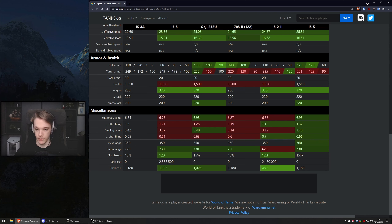Camo doesn't matter for a heavy tank. View range is 350, which means it's completely blind just like everything else in this class. Fire chance is 15%, which is actually kind of high but you can't change that.